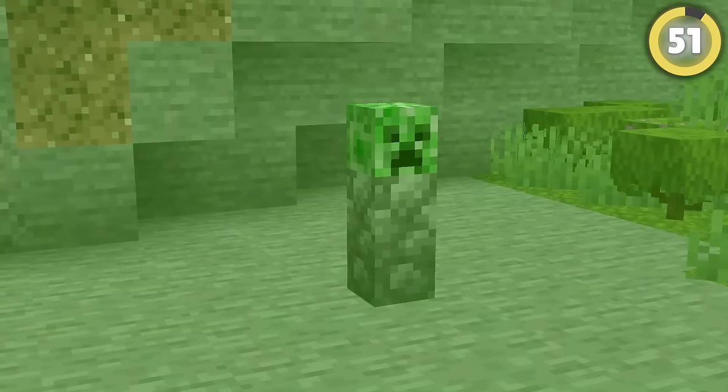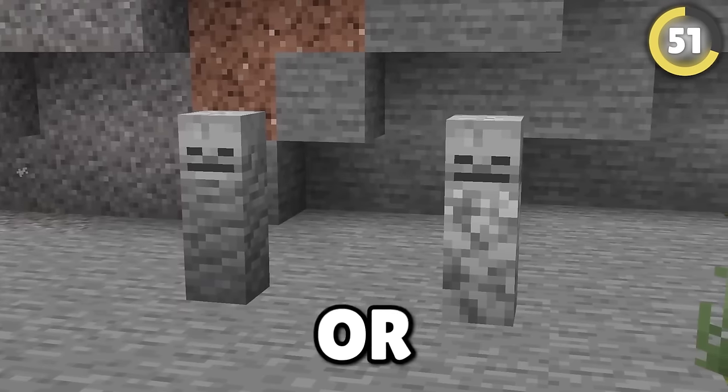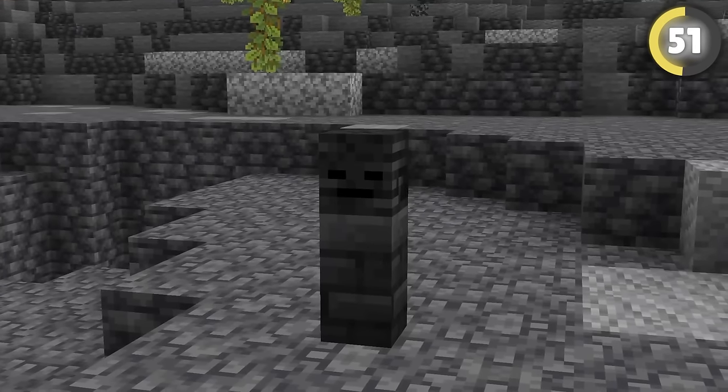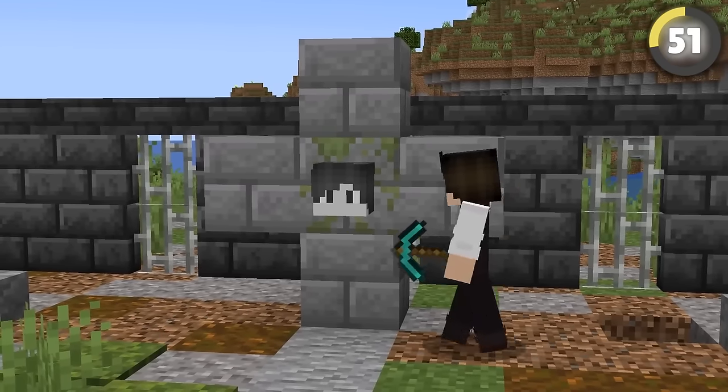Did you know that mob heads fit perfectly on top of wall blocks? Skeleton skulls also match really well with andesite or diorite walls, zombie skulls with mossy cobble, and wither skulls with deep slate walls. I don't know what you could use this for other than making gravestones, but hey — you again!